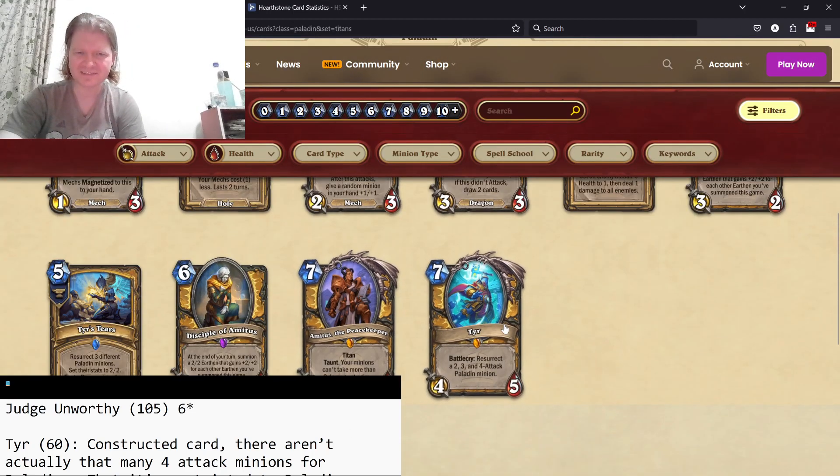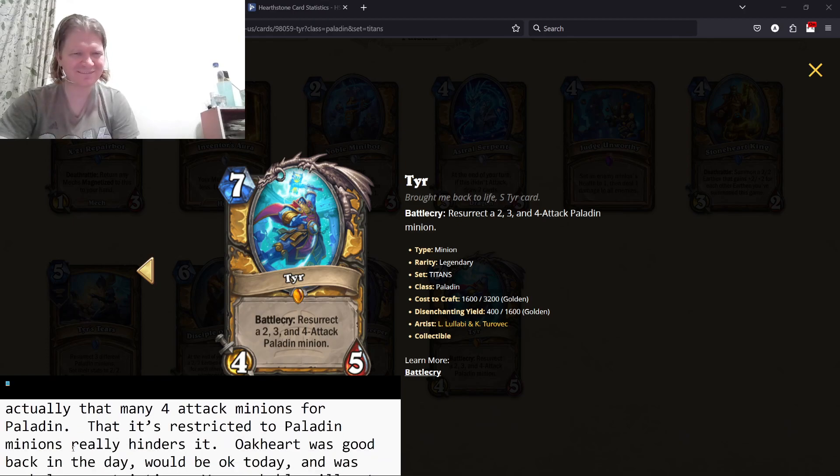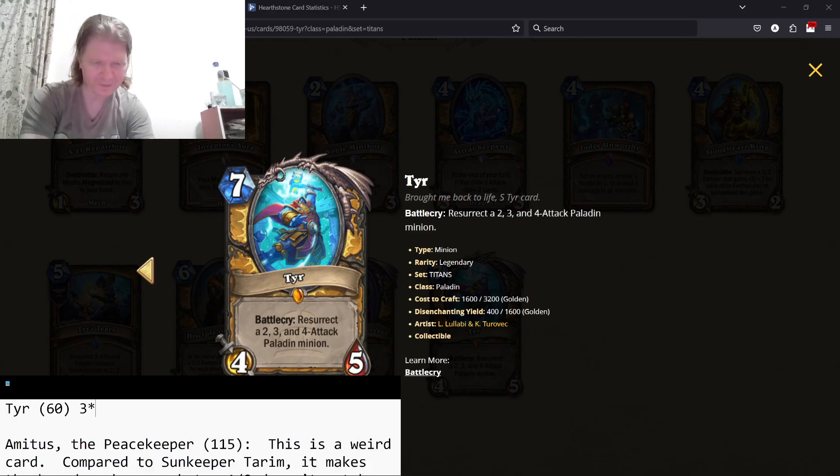Tyr — resurrect the two, three, and four attack Paladin minions. The two could possibly be the 2/2 from an Earthen, getting an aura buff or something like that. Is this great? In constructed you can build around it, but in Arena you can't. Overall, low three-star card.